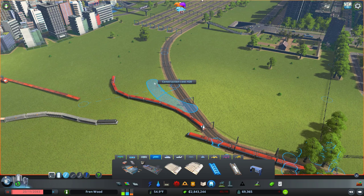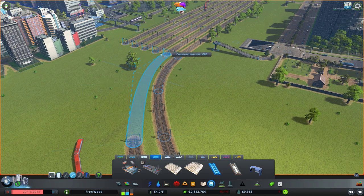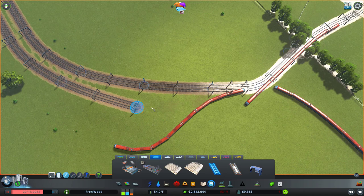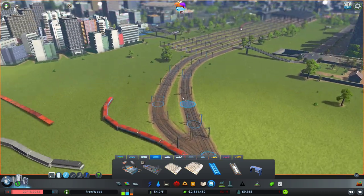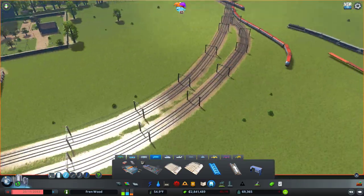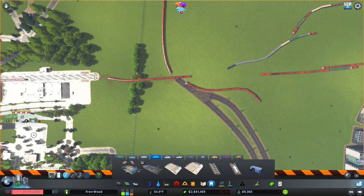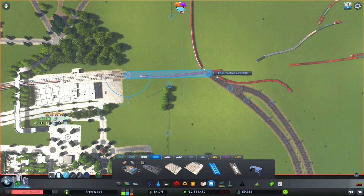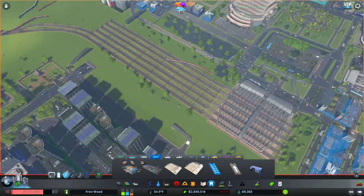I'm going to go ahead and bring this out like that and then connect it up. It's a little bit bulgy — I wonder if we can get that to be any smoother. Let's knock some of these trees out of the way. Right now we have a line serving this one here. We're also going to have to delete these and we will add our park fence back in just to detail this area where the line does come into the park.